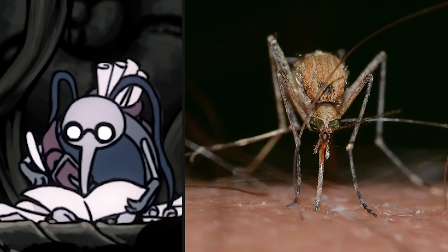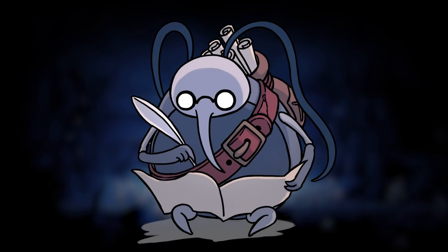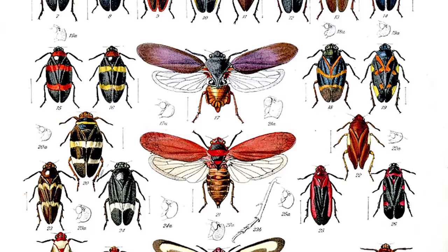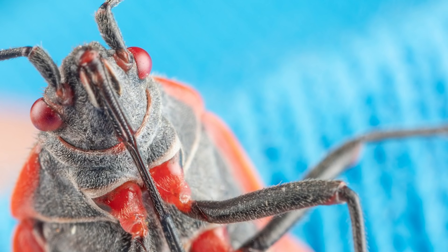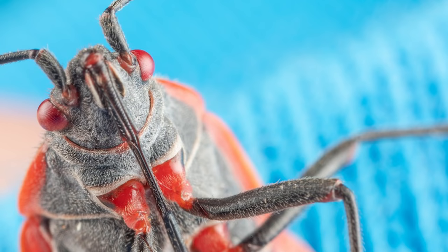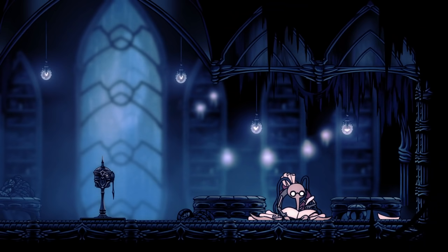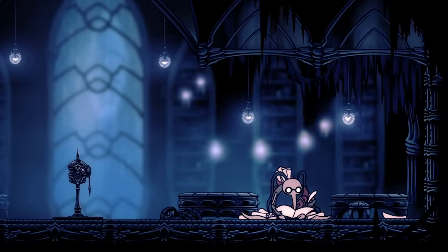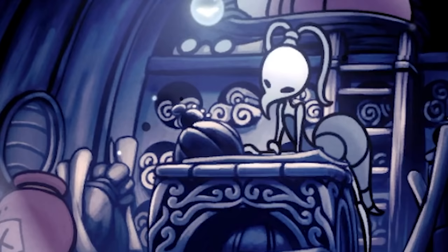Instead, Cornifer appears to be what is called a true bug. As it turns out, "bug" is a scientific term that only applies to certain insects. Unlike all those fake bugs you've been hearing about, like ants, butterflies, and cockroaches, true bugs tend to have a long hollow mouth part called a proboscis, used for piercing and sucking. This would include aphids, cicadas, stink bugs, and bed bugs to name a few. Cornifer is pretty generic looking, so I could see him being a type of stink bug or maybe a western conifer seed bug. And chances are, Iselda is the same species as well.